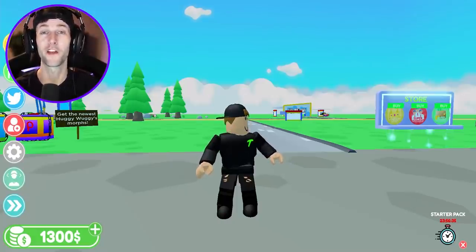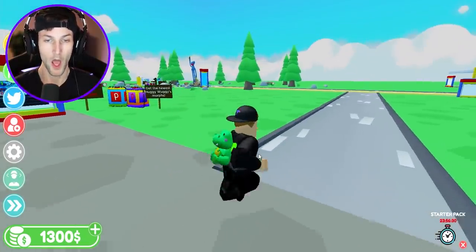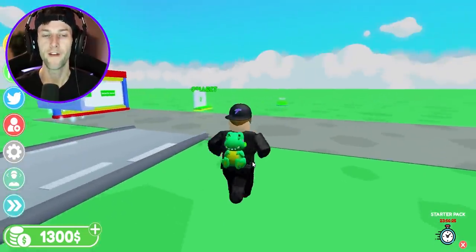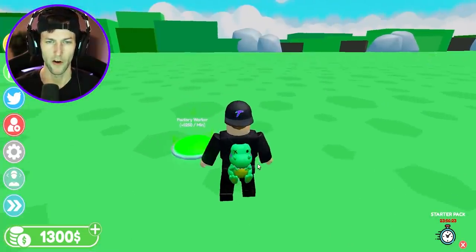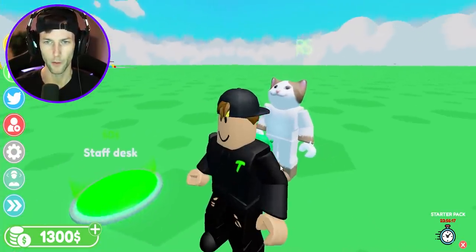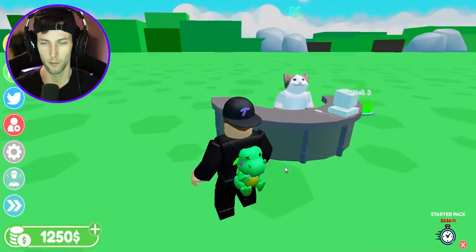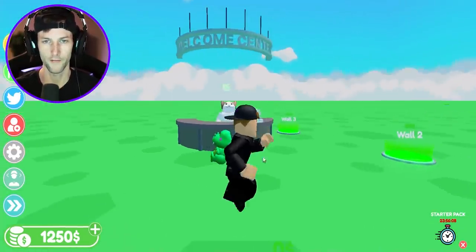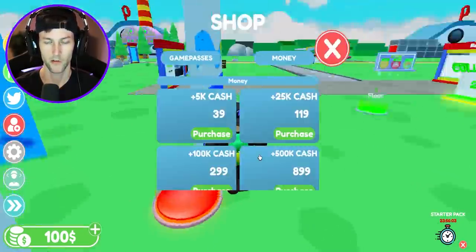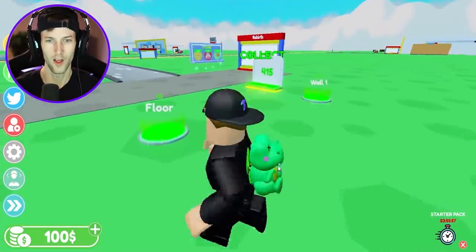Welcome back to another Roblox video! Today we're playing this brand new Poppy Playtime tycoon where we're going to build the actual toy factory — it's probably going to be very big. Let's get started. Factory worker costs zero dollars — he's making us cash. Let's build him a little staff desk. We're already building the inside of the toy factory, and we got the Huggy Wuggy mural on the wall!